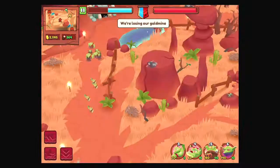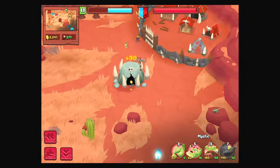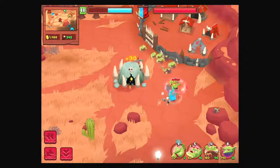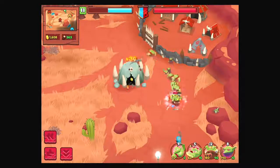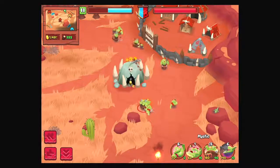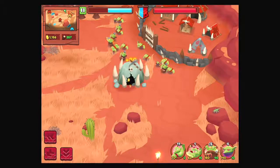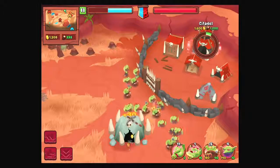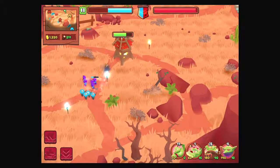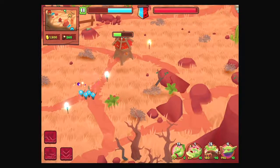Oh, we're losing our gold mine — how dare you. Get me mystics, get me war beasts, get me brutes. Looks like war beasts do have a little bit more health. They're making a large force to go to the middle. Does the tower deal damage to them? Looks like it does — that isn't the best thing ever for their littler troops.